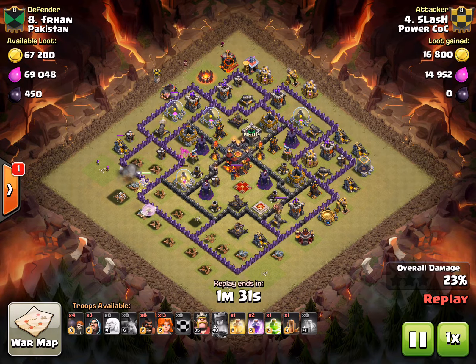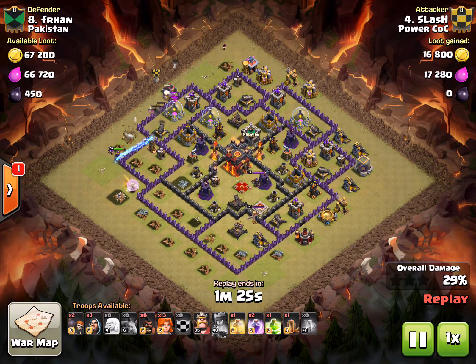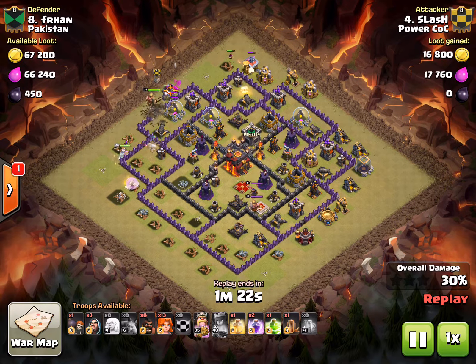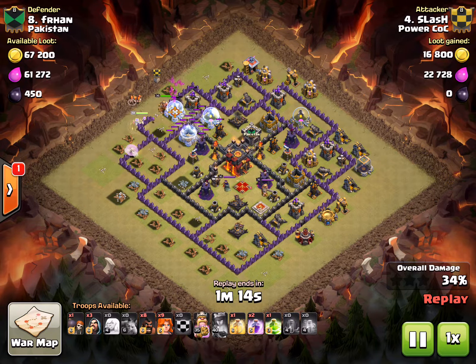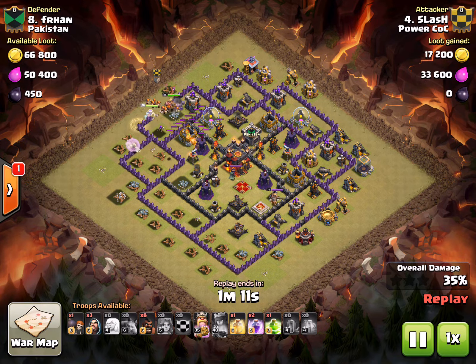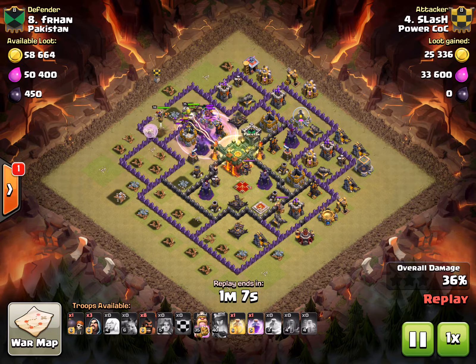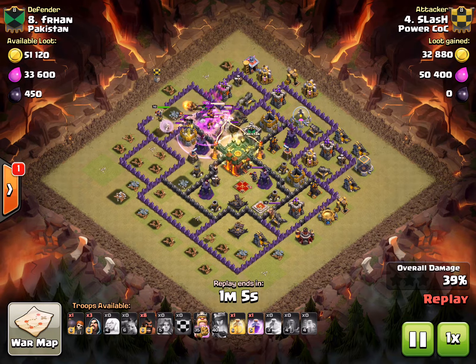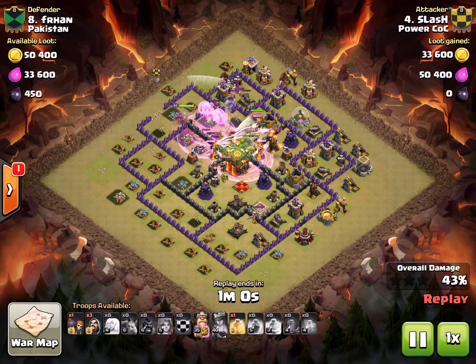He takes out about 25% of the base with his queen. Now he's starting the rest of his attack — he's got one golem out of the CC. He's going to break in there, get his king going. He drops an EQ on a T in the wall just to loosen it up — kind of crappy walls — and sends the Valks in. He holds that jump for later because he's going to need it, and that really helps with spell space as well. In go the Valks under rage — almost unstoppable. He's got a preset rage already down.